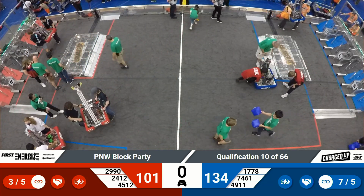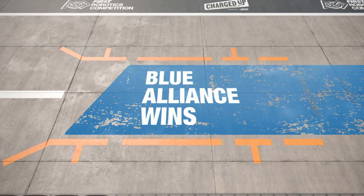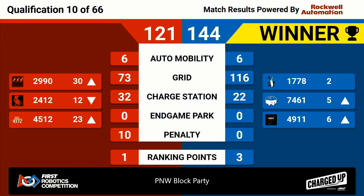Scores are in for match number 10. Victory in that match goes to the Blue Alliance, 144 to 121. Three ranking points to the Blue Alliance robots as Sushi Squad and Cyber Knights move up in the rankings. The Red Alliance walks back to their pit with one ranking point. We'll be back with qualification match number 11.